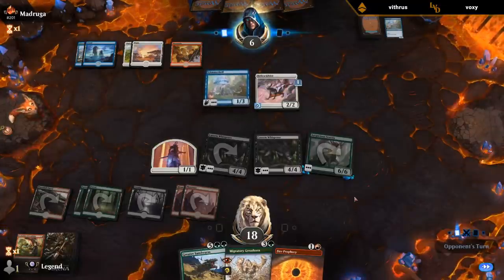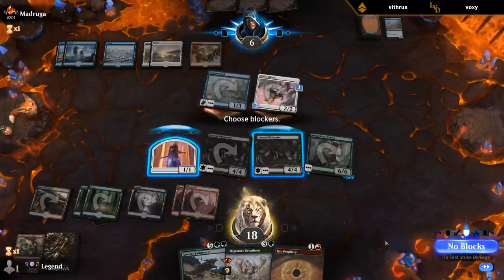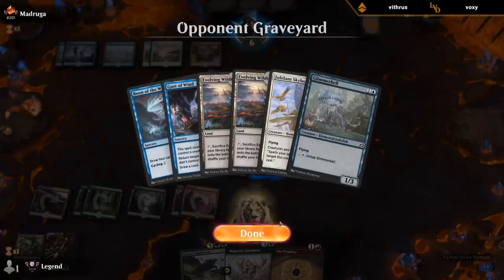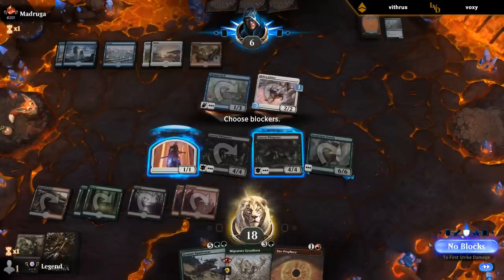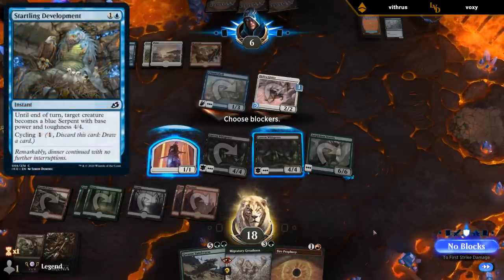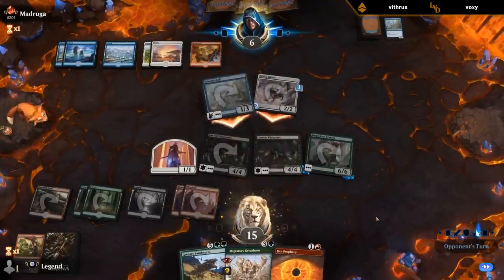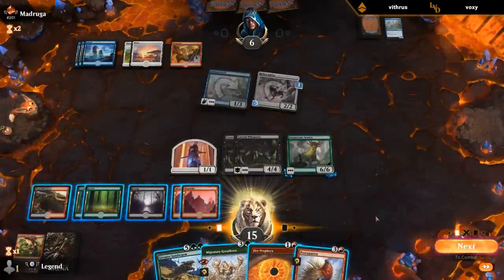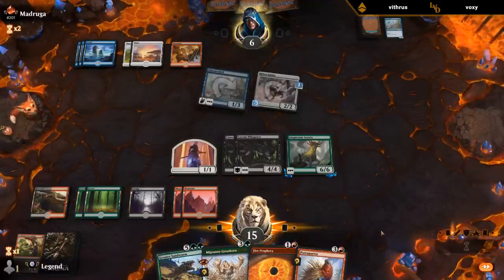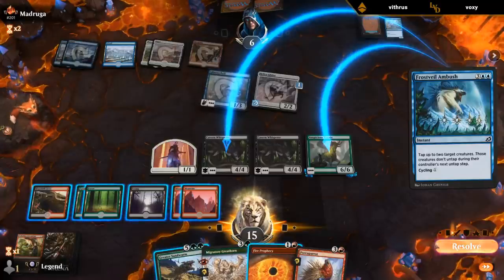We've been pretty lucky with Sterics so far. Interesting attack — what can they have here? Whatever combat trick they use here, they can't use on my turn. I guess like Startling Development — sure. I'll just take it. Let's get in there — I don't know what their plan was, but let's find out. I see. Sure, that happens. If I put them to one, Porcuparot can also burn them out.